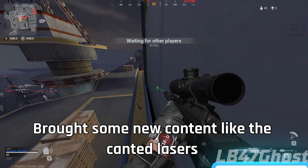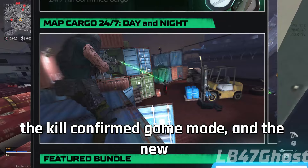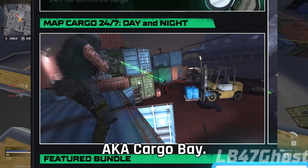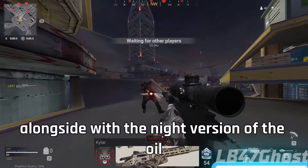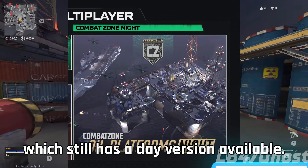It brought some new content like the cancer lasers, which we'll talk about later, the Kill Confirmed game mode, and the new map called Cargo — mentioned by Sprite a few months ago, aka Cargo Bay. It's basically a direct copy of Shipping from Modern Warfare 2019 but with day and night versions, alongside the night version of the Oil Platforms map, which still has a day version available.